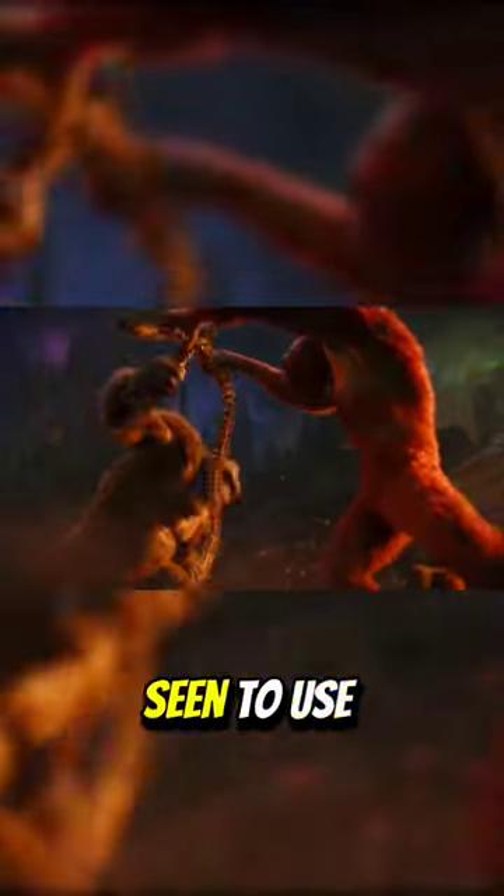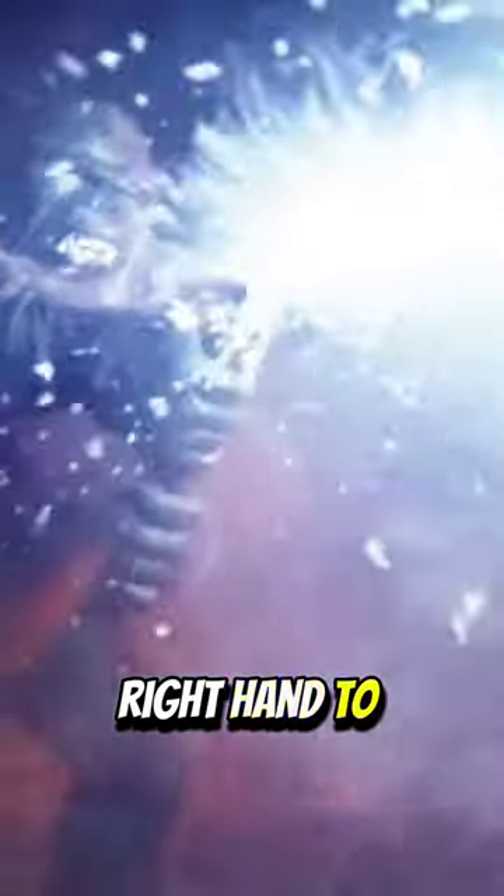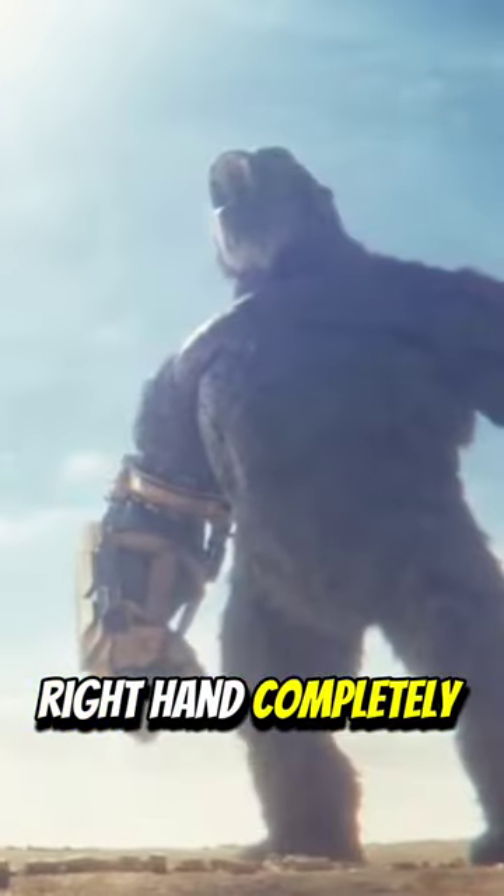After that, Kong can be seen using only his right arm to fight Scar King — notice how Kong held his inert left arm to the side and used only his right arm to dominate him. So, already feeling pain or numbness in his left arm, Kong used his right hand to tank the full ice breath from Shimo, which made Kong's right hand completely inoperable.